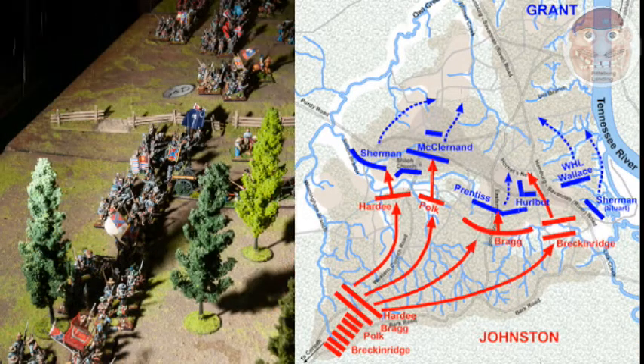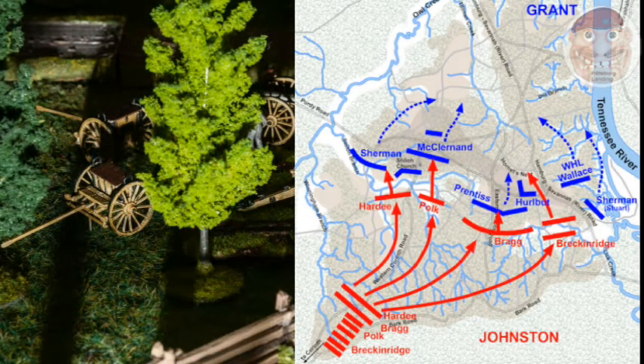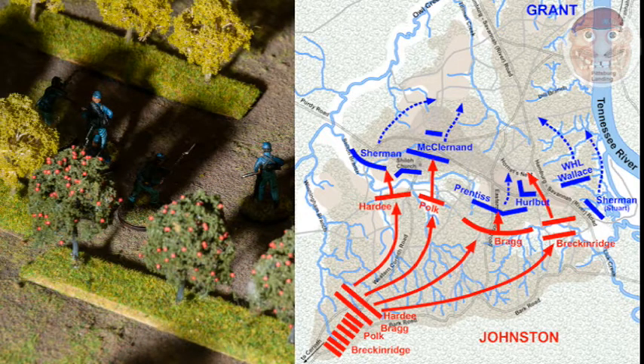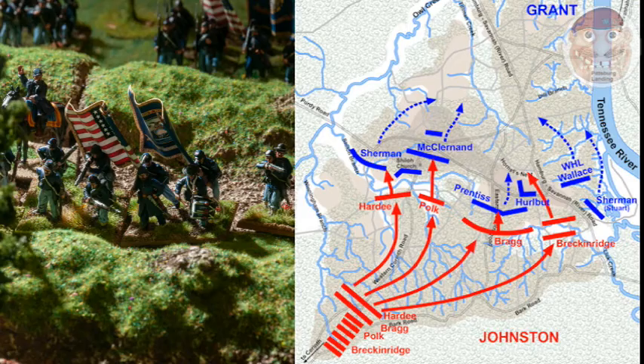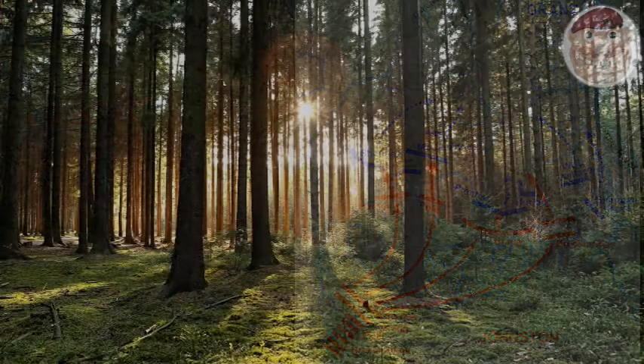It is 6am on the 6th of April 1862 and Albert Sidney Johnston's tired Confederates, who have marched through two days of rain, are approaching Pittsburg Landing and Ulysses S. Grant's Union Army. Grant is unaware of an attack coming and has not really laid out a defensive plan. However, in the morning light, Peabody sends out some troops and his scouts encounter Confederate scouts, alerting the Union Army who just about in time manage to organise themselves and stop the entire army routing. What follows is America's most bloody day up to this point — 23,000 casualties — the Battle of Shiloh.